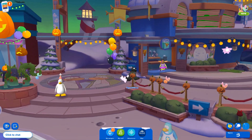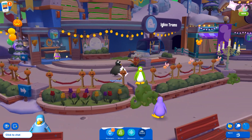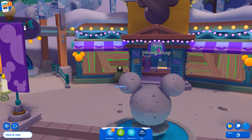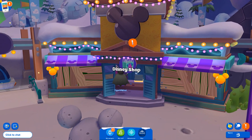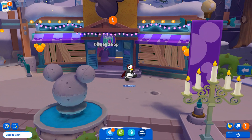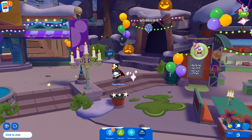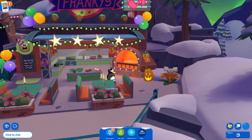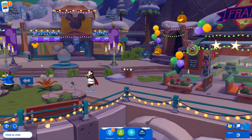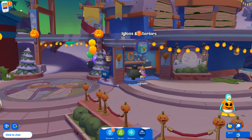Before I buy the new igloo and interior items, I wanted to check this side over here. The Disney shop is closing down - does it have anything new? Nope, it's all the same. I like the decorations with the green plants and spikes - they look really cool. Frankie's Pizzeria has the balloons and everything, really awesome. I don't think I'm missing anything so let's buy some stuff in igloos and interiors.